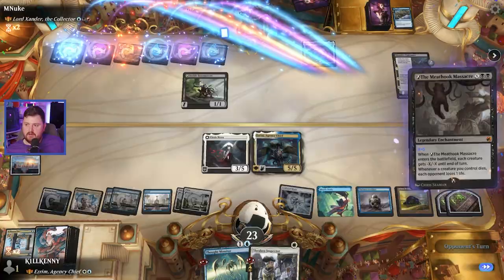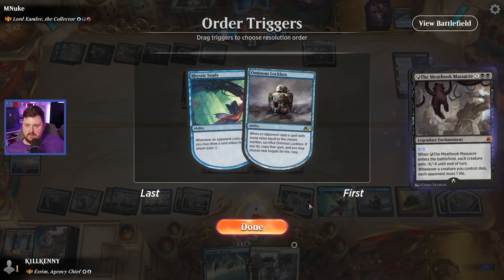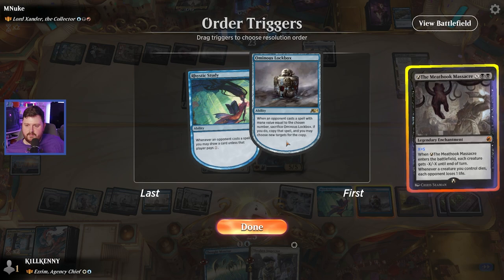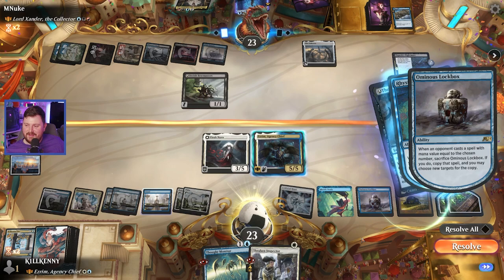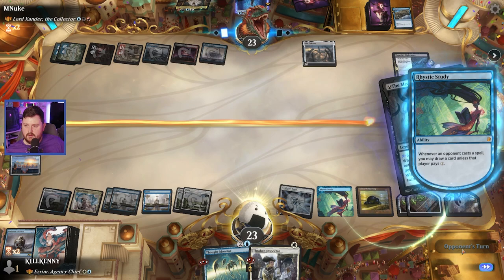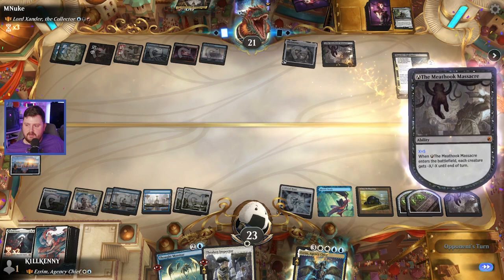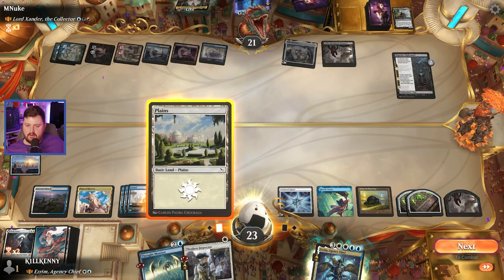X equals five — oh no, it's seven mana. Whenever a permanent cast is implemented, remember if you do cover that spell. Dang it — no, it worked against us. Resolve. We have to take that — we have our own Meat Hook Massacre. Resolve. Move you. But we get the drain triggers and they don't. Who's the real winner now? Okay, so we're in real danger now.